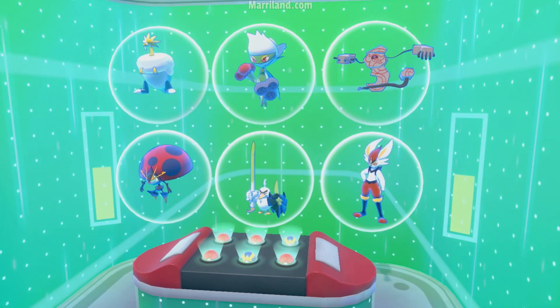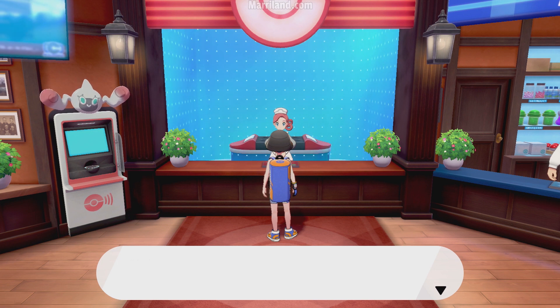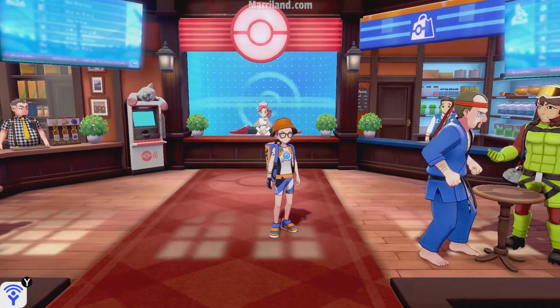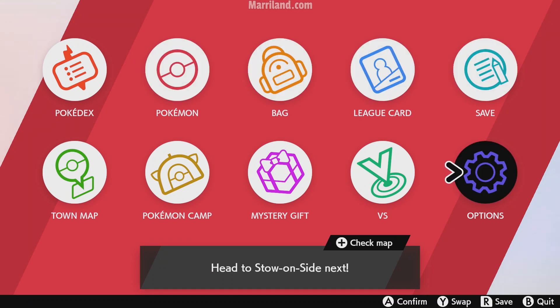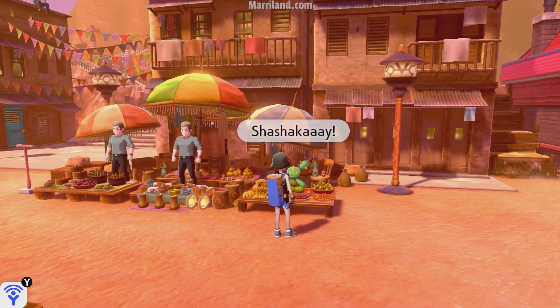I'm gonna heal up. Let's move ahead and see what else is going on. So, this is something that happened since the update announcing the DLC for Pokemon. You may be able to see a rare Pokemon at Wedgehurst Station now. If you want to get Galarian Slowpoke, you can go over there and get it. You may also notice that in the bottom right corner there's a little notice about the DLC. You can get rid of it by pressing in on the right control stick on a pro controller, or the right Joy-Con stick if playing handheld.